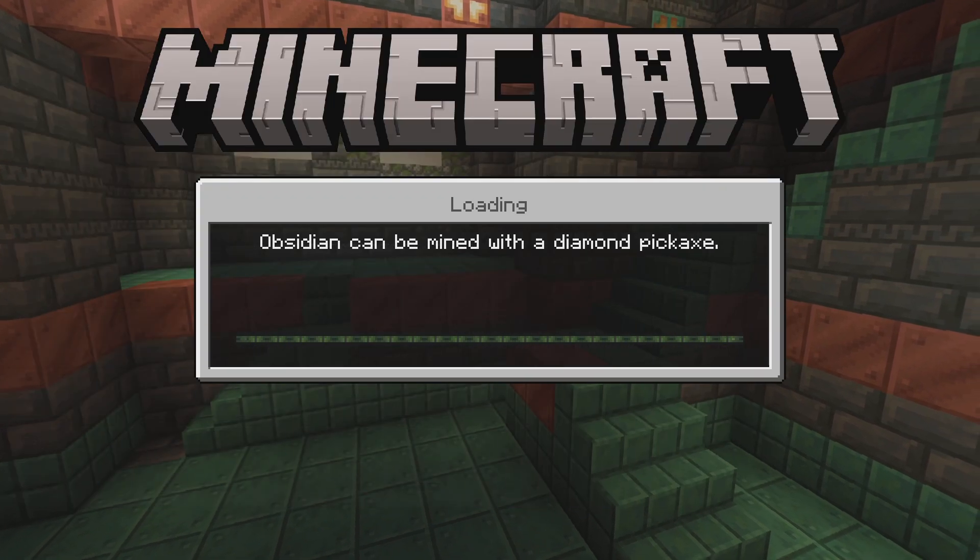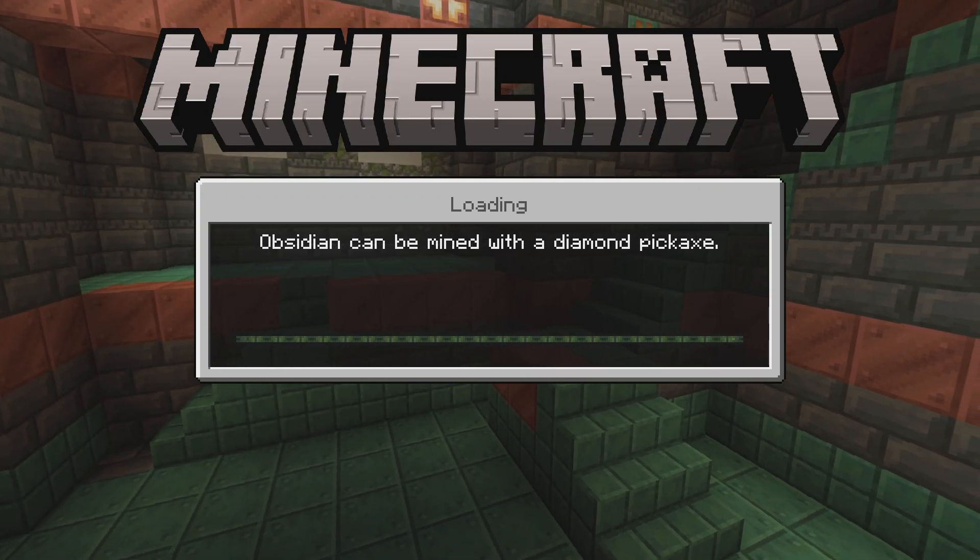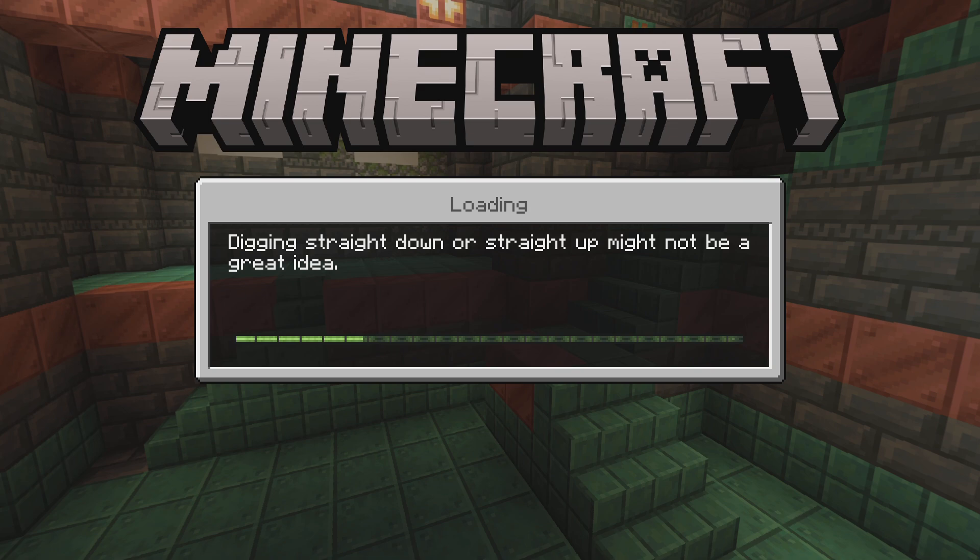Section: Worlds. My World. Loading resource packs. Spot. Button, one of one.